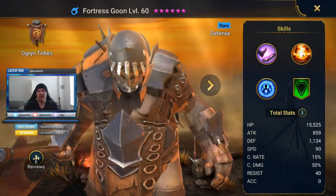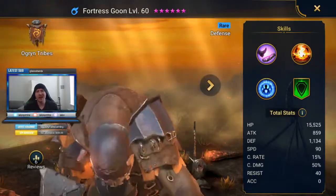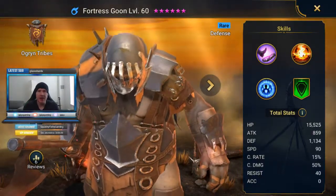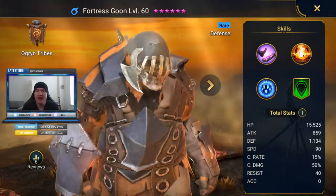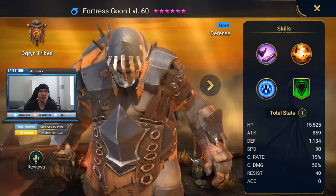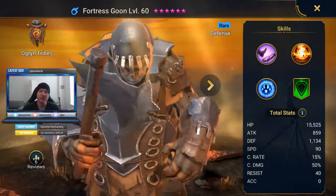Hey guys, what's up? Welcome back to the How to Build series where we're going through every single champion in the game and I'm putting together a quick reference guide for newer players who need a little guidance. I want to know how to build a character and how to use them. I'm not doing masteries and late game builds because that gets a little convoluted and specific based on how you want to utilize a certain champ. Just guidance for newer players who want to figure out how to use somebody or figure out if they're worth using.